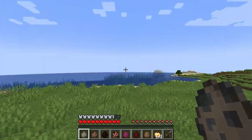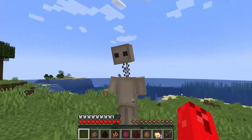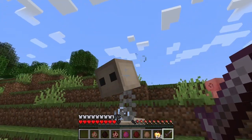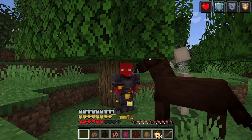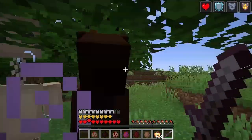First up, we have Coilhead — essentially the Lethal Company version of a weeping angel. Why is he attacking me? I'm looking directly at his head. This guy is essentially, or at least supposed to be, a weeping angel. You look him in the eyes, he can't move. It looks like they've changed that for the mob.